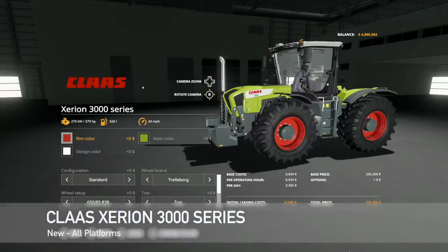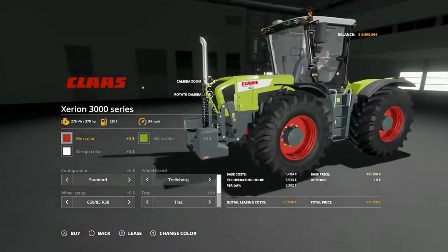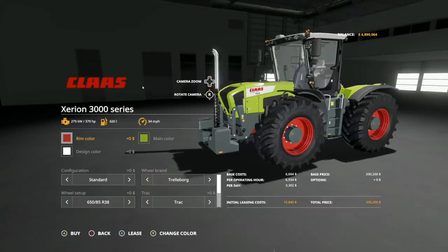First up today from Smitty, we have the Classarian 3000 series. We've been talking about this for a long time on Farm Sim News and it is finally here. So let's customize one. This is going to fit somewhere between — it's a large tractor so it's going to be below the others area that we've got. Just keep that in mind.